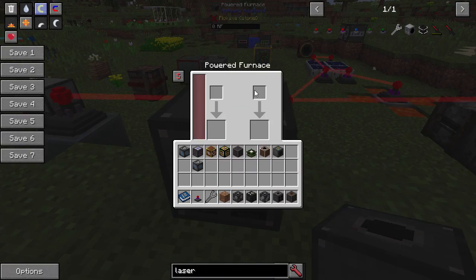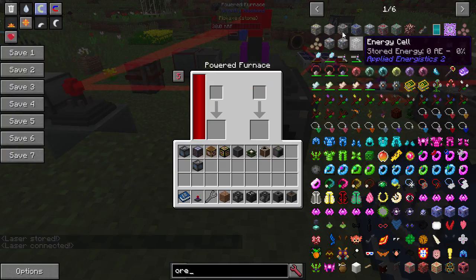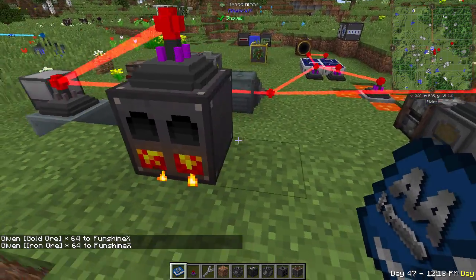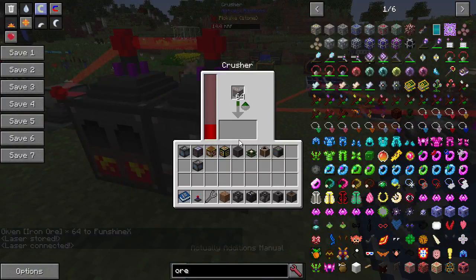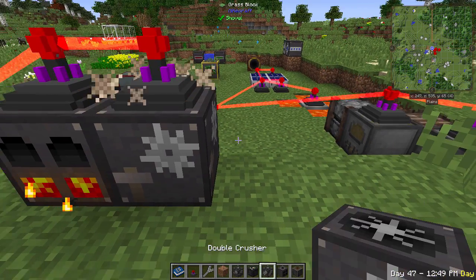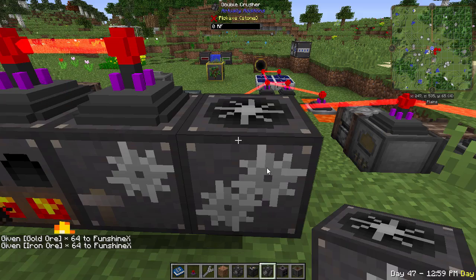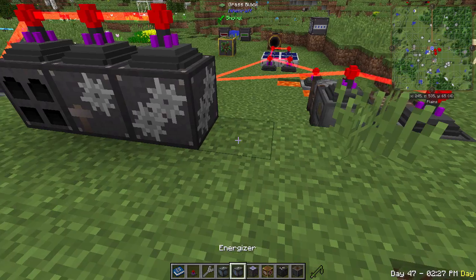The powered furnace is an upgrade over vanilla with two simultaneous cooking slots. The crusher does basic ore doubling — crush an ore, get two dust outputs plus a 30% chance of bonus output, same as most tech mods. There's also a double crusher with two input slots for crushing two ores simultaneously.